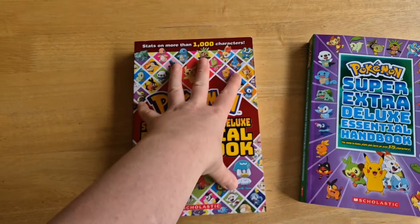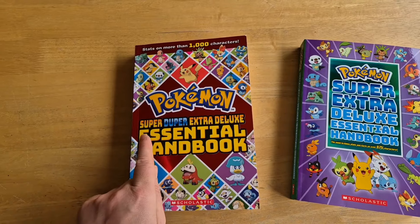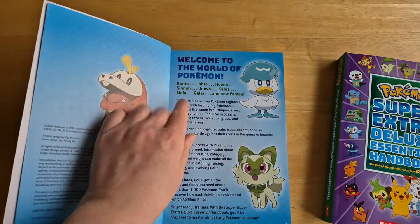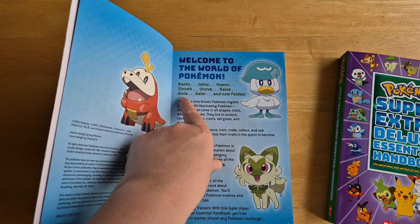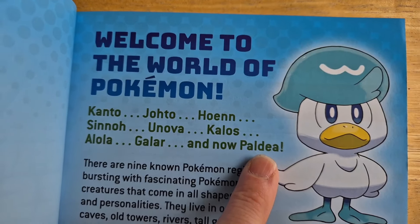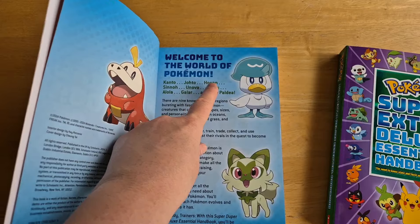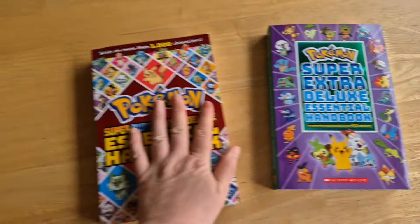This new one, brand spanking new for August, is the Pokémon Super Duper Extra Deluxe Essential Handbook, and it has 9 regions: Kanto, Johto, Hoenn, Sinnoh, Unova, Kalos, Alola, Galar, and now Paldea! That's 9 regions.